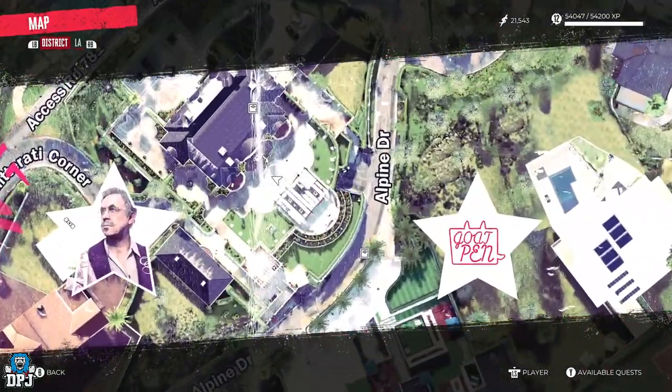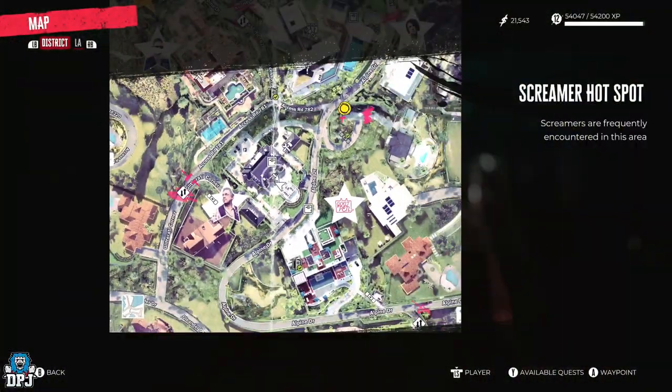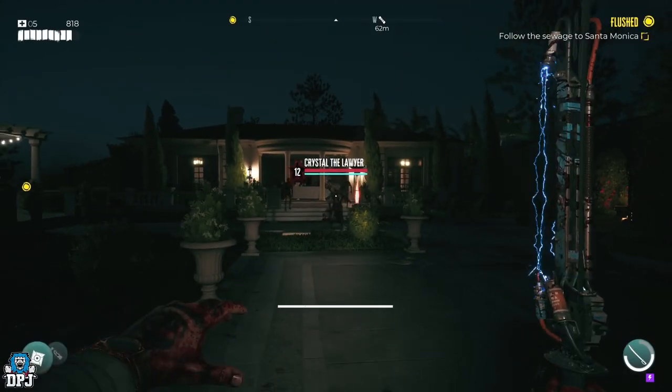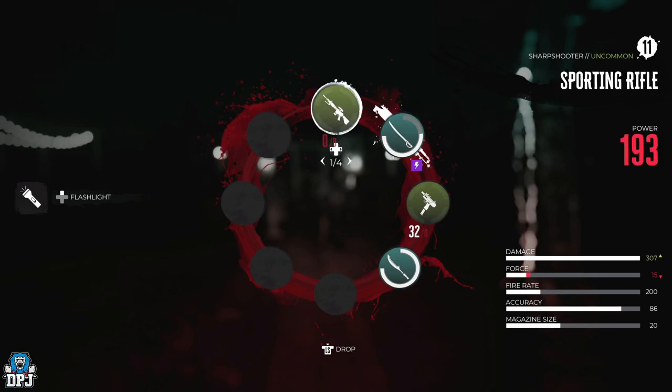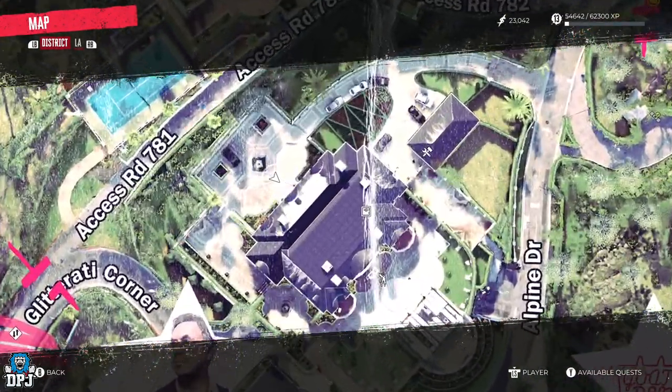Now, if you head back to Curtis's house within Bel Air and go to his backyard, you will see a Screamer will have spawned here. If you take this Screamer out, which goes by the name of Crystal the Lawyer, she drops you Curtis's safe keys. So do this, grab those keys and you are good.